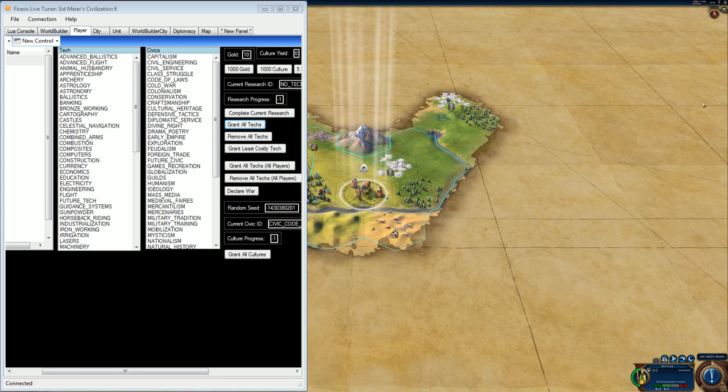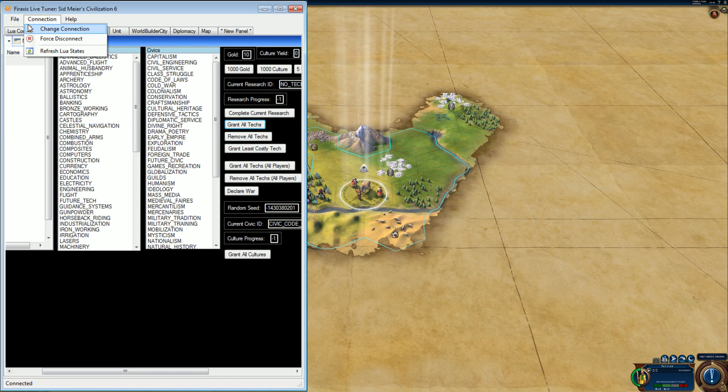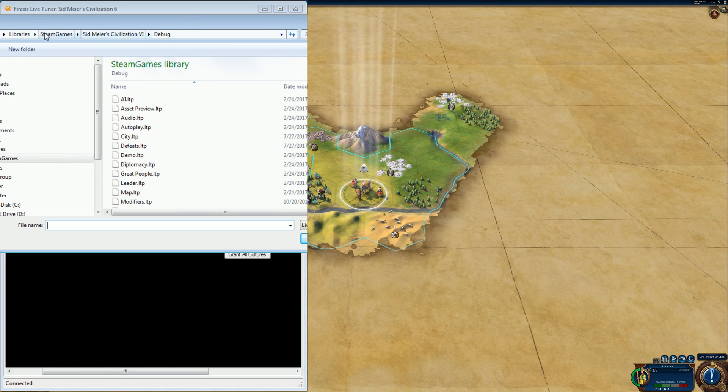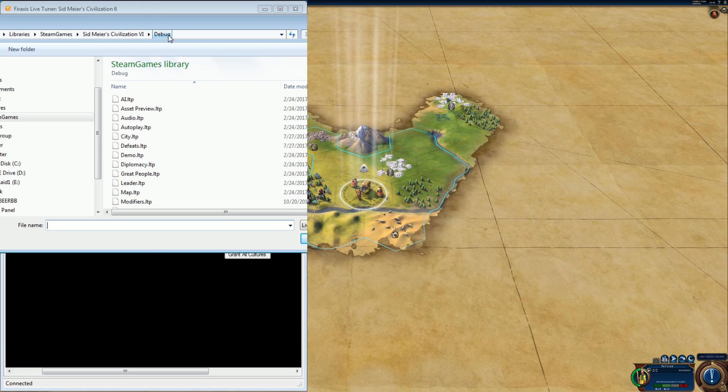Alright, just waiting to see that this is actually gone live — it is. People are still asking where are the panels. You can find them in FireTuner: File > Open Panel > Sid Meier's Civilization 6 > Debug.